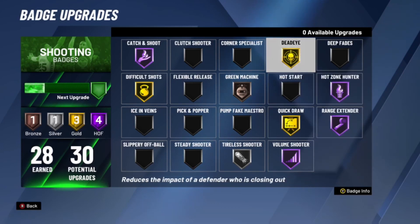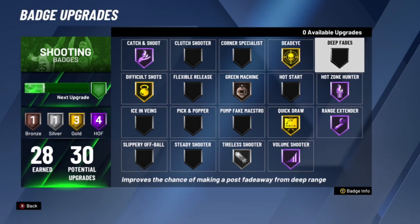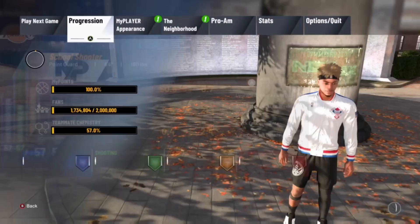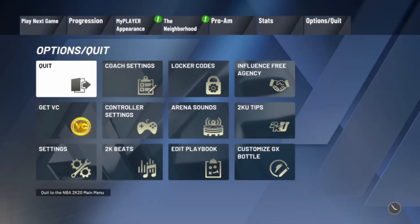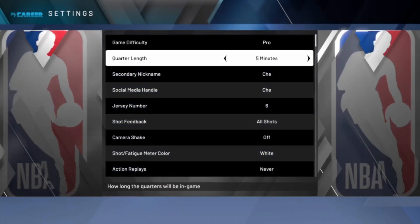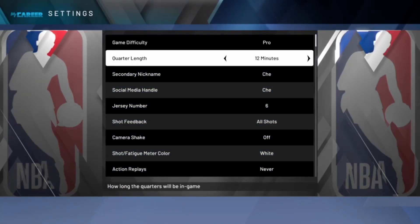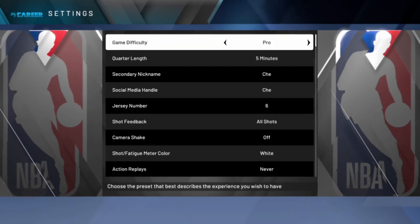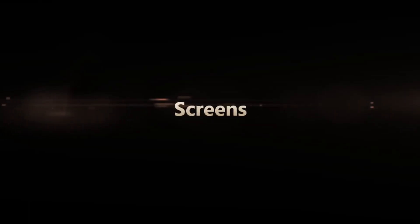There are three subcategories to this method. You want to play on 5-minute Pro — it's the easiest — and you get about 15–20k rep per game, so it's basically a shooting badge every single game.